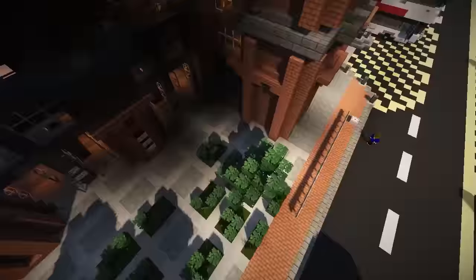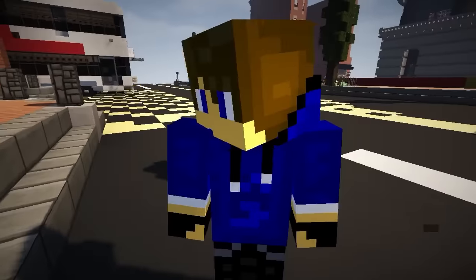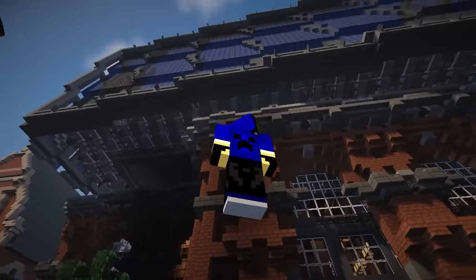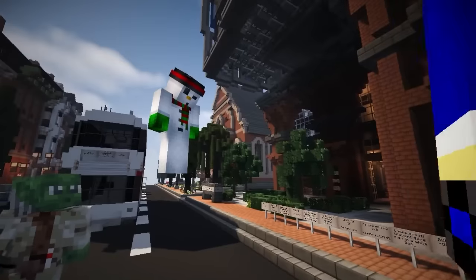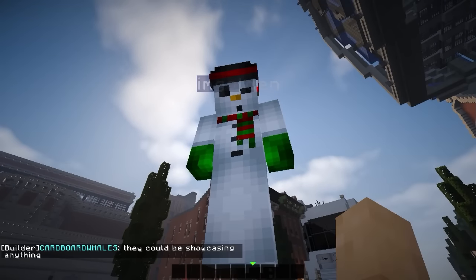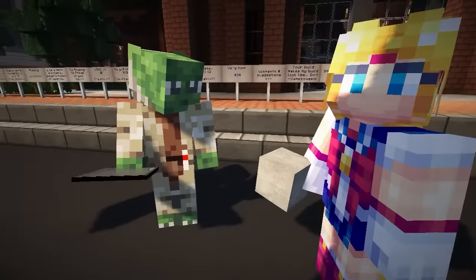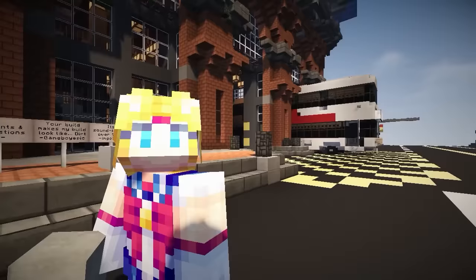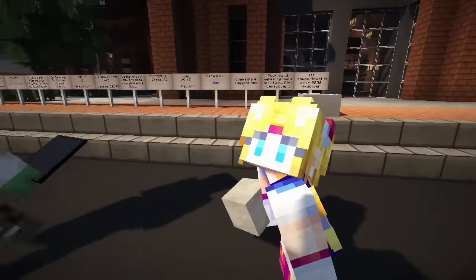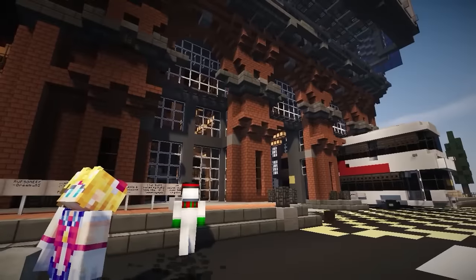I had trouble finding this bus station today so I came on the server and asked where it was, and this golden player found it for me. Thank you buddy! He's hanging about - you're in the video! And there's a little snowman character over here as well - that might be Cardboard Whales themselves. Could be a girl, you don't really know the gender in Minecraft. She made it into the video!